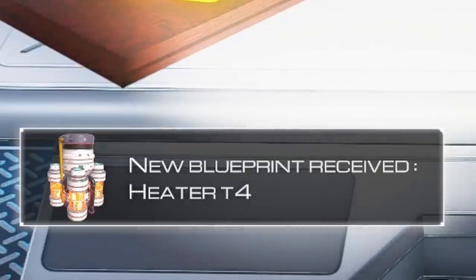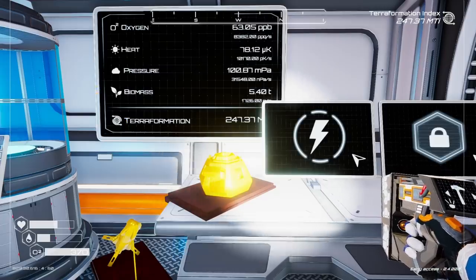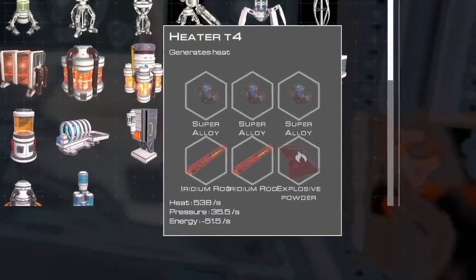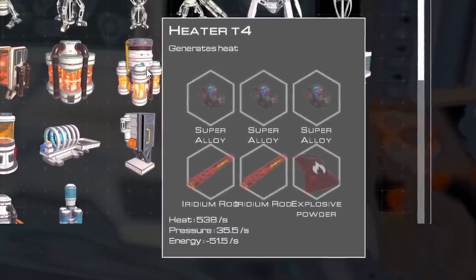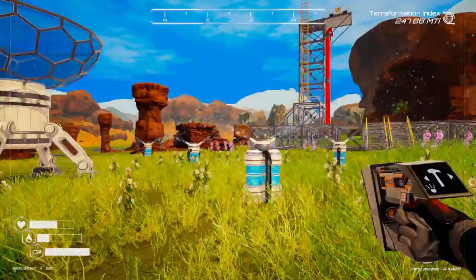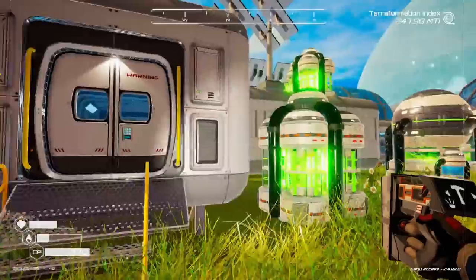The heater tier four! We're going to build up the tier four heater, which is the most expensive, biggest, nastiest heater in the entire game. Plus, it uses a ton of energy, but we're going to terraform this Martian planet into a beautiful green oasis.